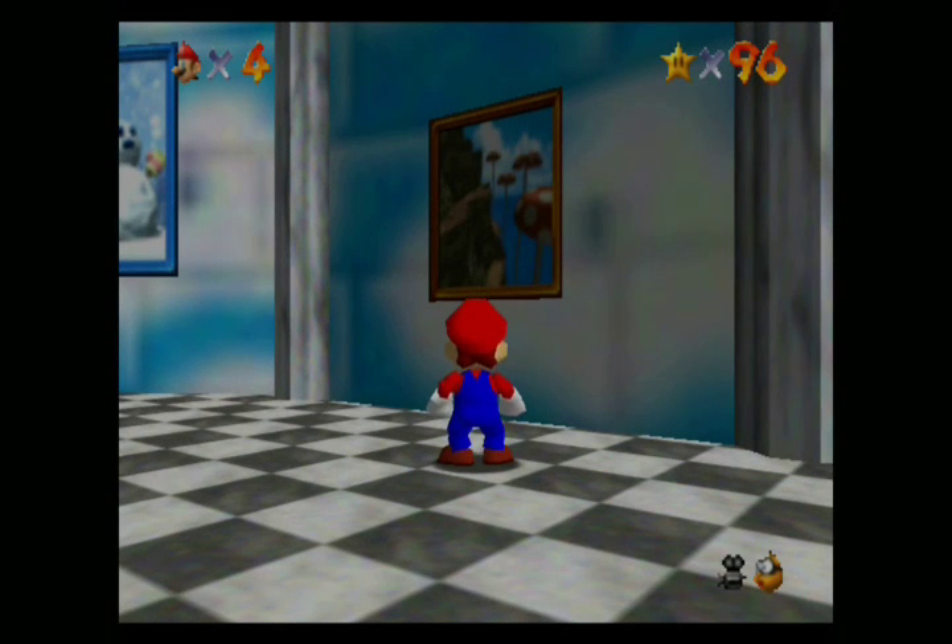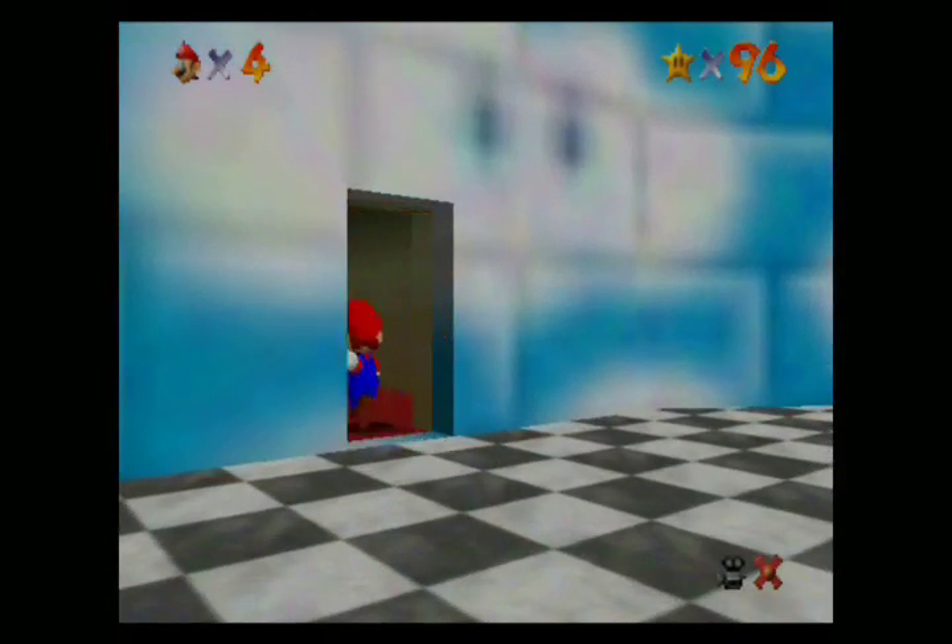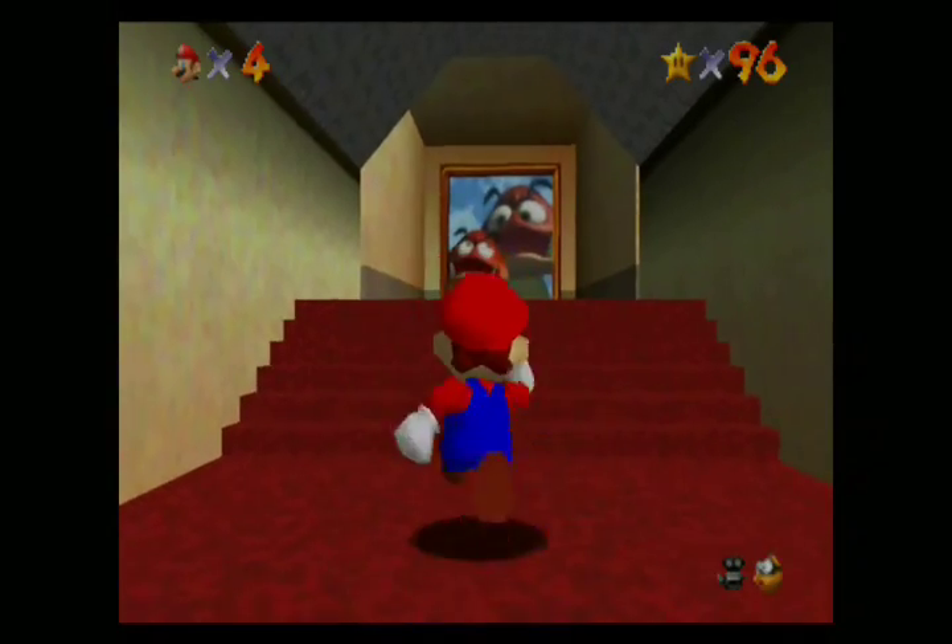Hey everybody, it's Hylian Alchemist, and welcome back to Let's Play Super Mario 64. In the last episode, we did Tall Tall Mountain, and in this episode, we are about to enter a course which also has a gimmick.